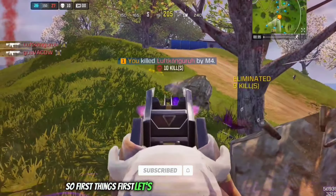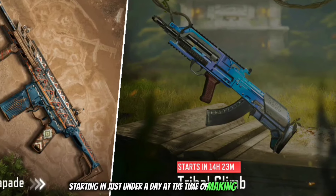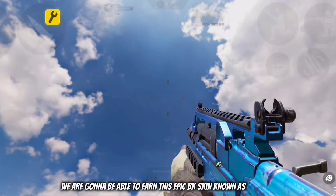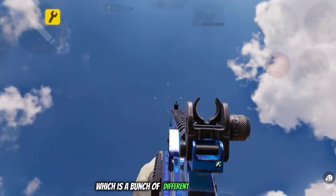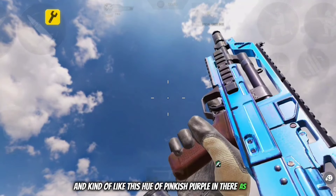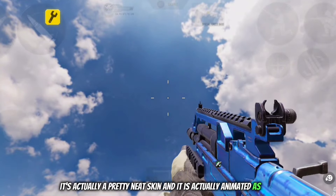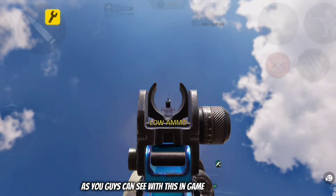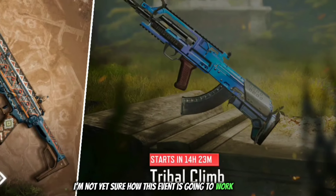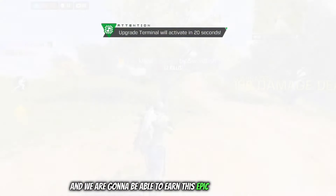First things first, let's start off with the new themed event starting in just under a day at the time of making this video. In this event we are gonna be able to earn this epic BK skin known as Sapphire, which is a bunch of different shades of blue and kind of like a hue of pinkish purple in there as well. It's actually a pretty neat skin and it is animated as well, as you guys can see with this in-game look. At the moment I'm not yet sure how this event is going to work, but it starts in just under a day and we're gonna be able to earn this epic animated BK skin.